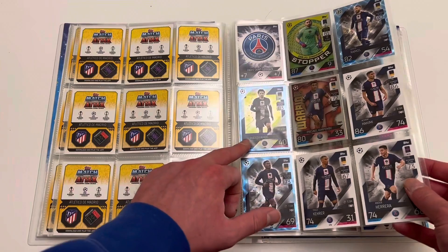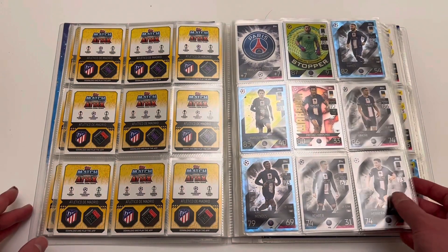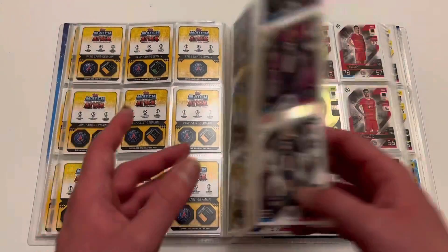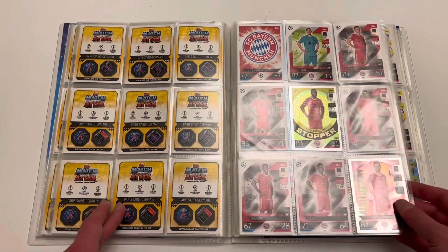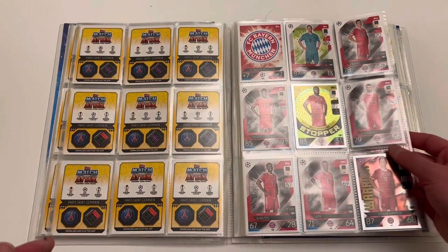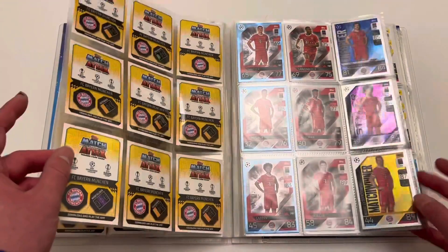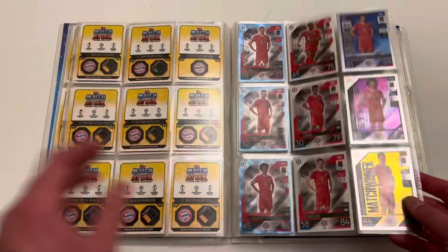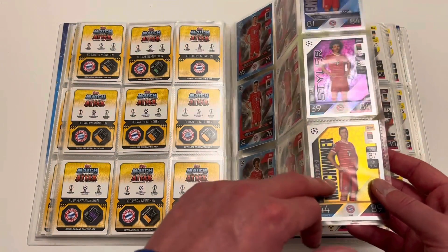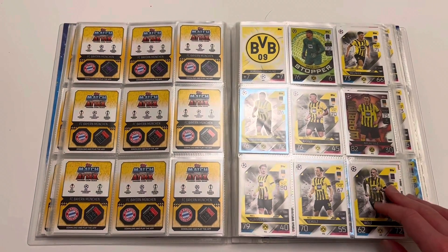PSG as well — I've got about five copies of Crystal Marquinhos, which is really annoying. But we've got five crystals from the PSG set and the set is all complete. Bayern Munich is complete too — I was waiting on Nianzu for ages and I finally packed him the other day, and I vibed so hard. It was good to get this one finished. RIP Bayern version of Lewandowski — it seems really weird seeing him in a Barca kit these days. And Borussia Dortmund — we completed all of Dortmund, two crystals including that Adeyemi. What a player for the future that lad is.